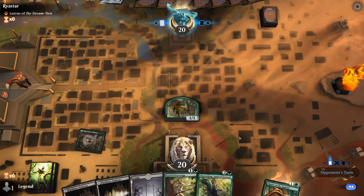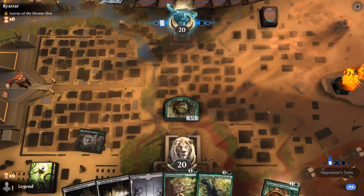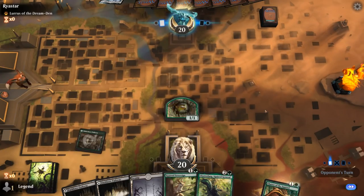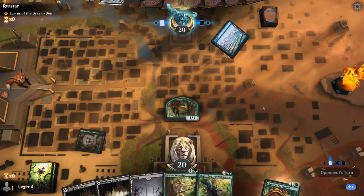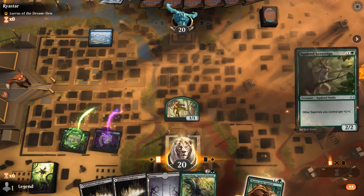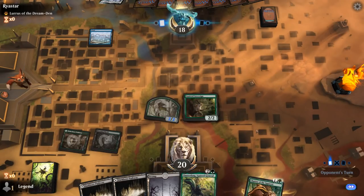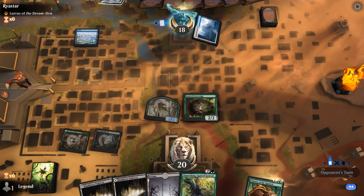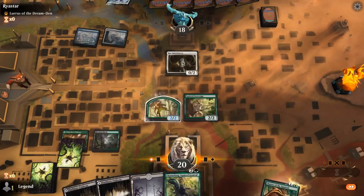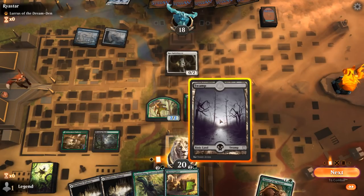I don't mind applying a bit of early pressure, following up a turn 1 Chatter with turn 2 Sovereign. Islands could mean blue-white, and yep, there's a Spirit Dancer — which sadly I can't take out right away, but I'll be able to maybe next turn with Chatterfang, using it as removal.